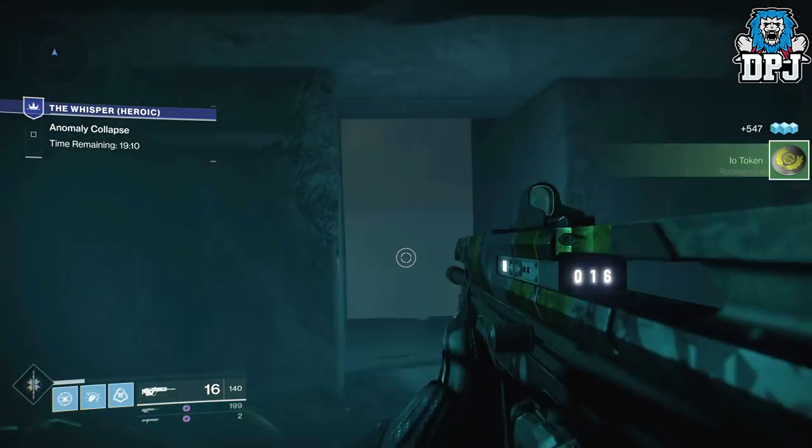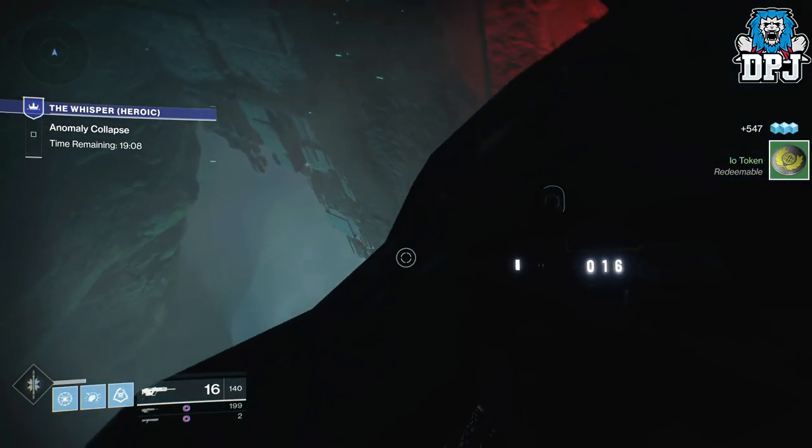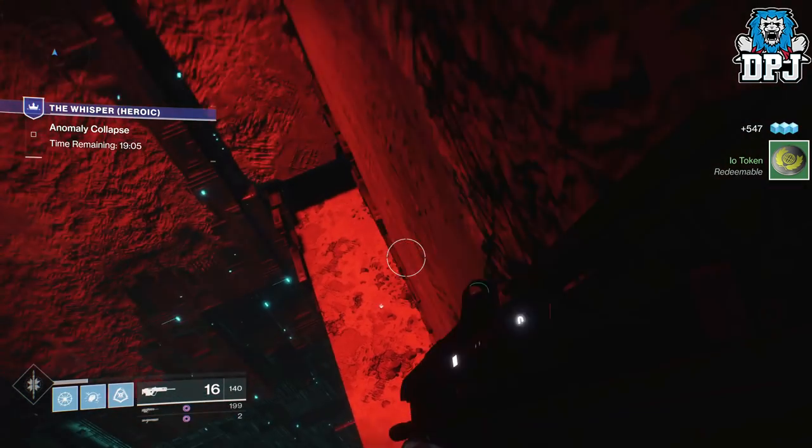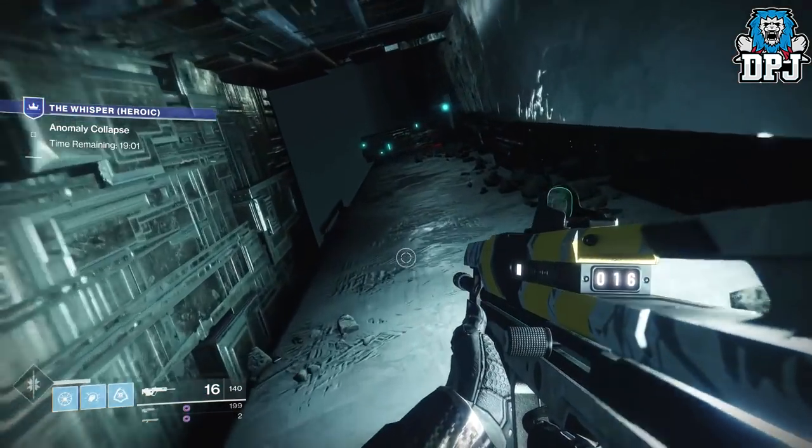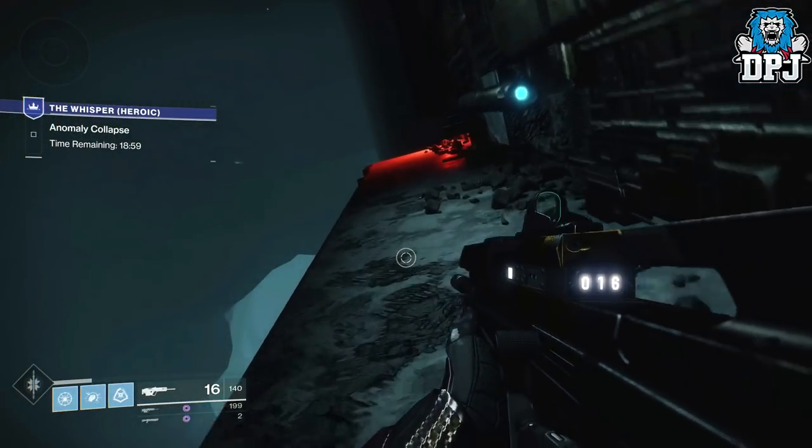The portal led you to a secret mission called Whisper, located within a Lost Sector within the Lost Oasis area, which had a 20 minute time limit. It was the start of the Black Spindle mystery within the game, but it didn't end there.